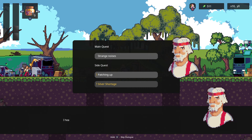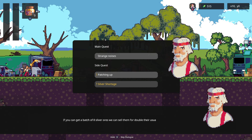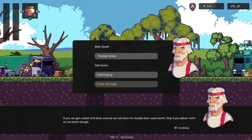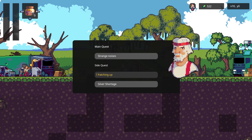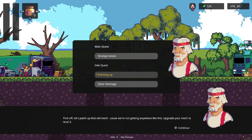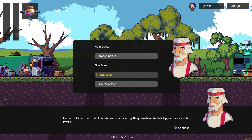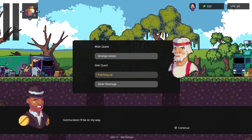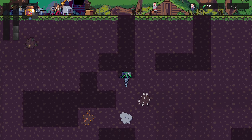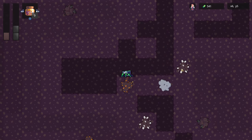Silver Shortage side quest: 'Want to make a little extra on the side? There's a big shortage of silver ore. If you get a batch of eight silver ore, we can sell them for double their usual worth — but only if you deliver them as one batch.' Patching Up quest: upgrade your mech to level three. Currently we're level two and we want to go down to 50 meters, so let's just drill straight down.